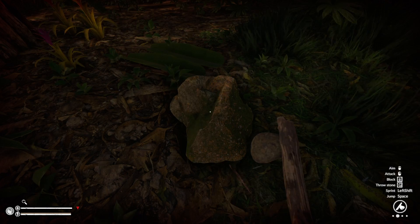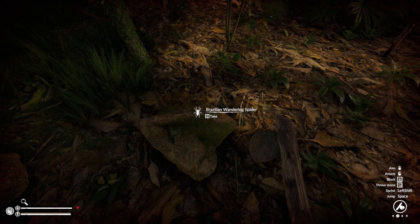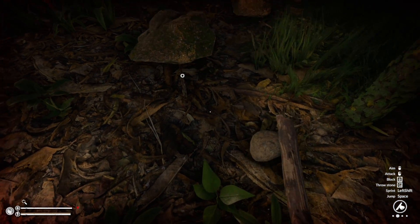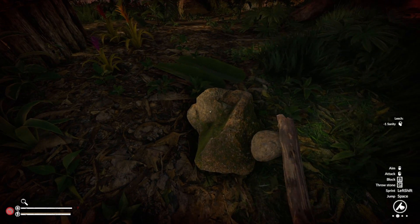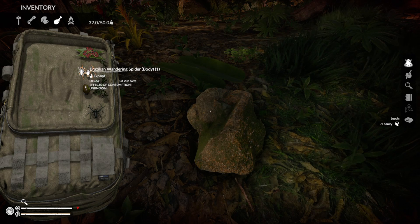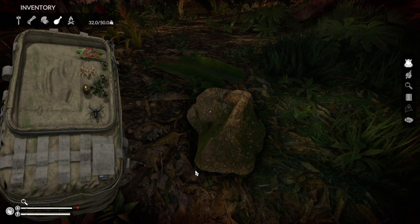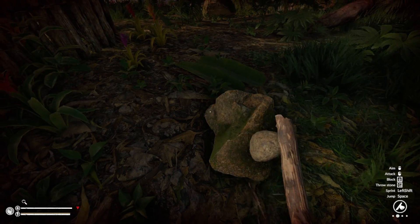You don't actually have to put any bait in here. As you can see, the stone has already fallen over and I can take a Brazilian wandering spider and just press E to rearm the trap — this doesn't use additional resources. We've also got another spider in here. If I go into my inventory to food, I now have a Brazilian wandering spider. You can cook this up near a campfire and just set up a few of these traps around your base. However, you will lose a bit of sanity every time you eat a spider.